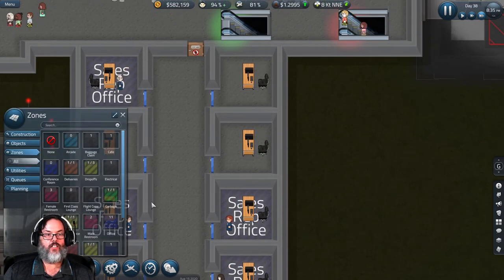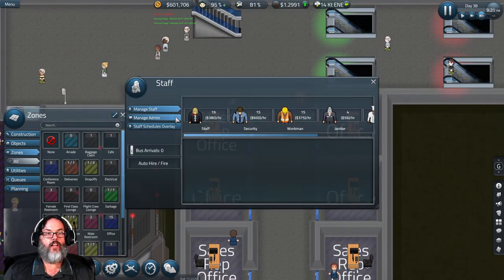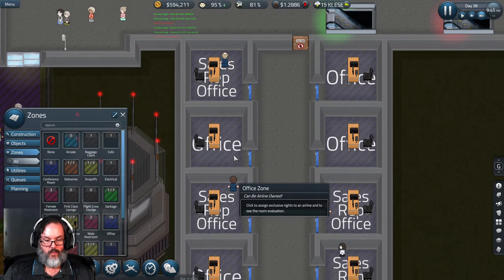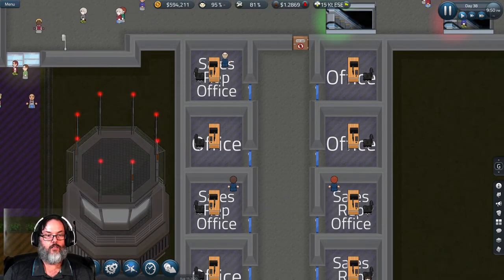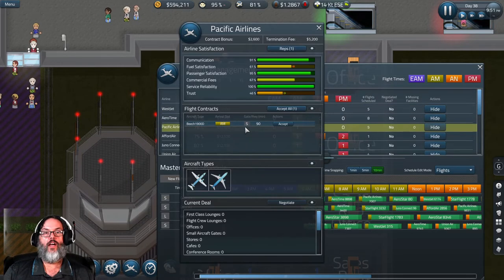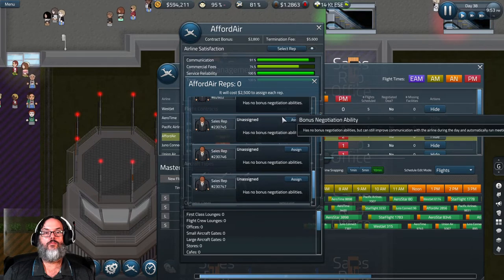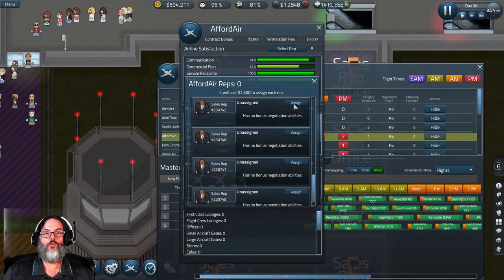Now I can re-office these — I've got four vacant offices. Let's go in and hire four more sales reps, then slow it down to speed one while we look at airlines. He's got a rep, he's got a rep, he's got a rep — let's confirm we have our four new sales reps.